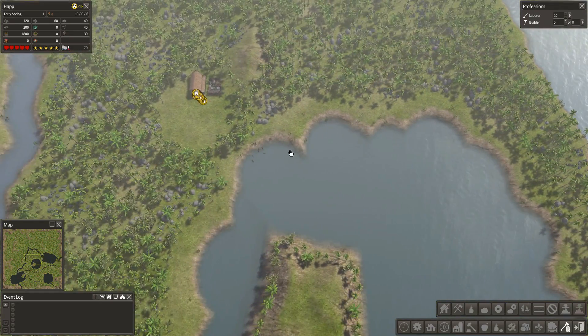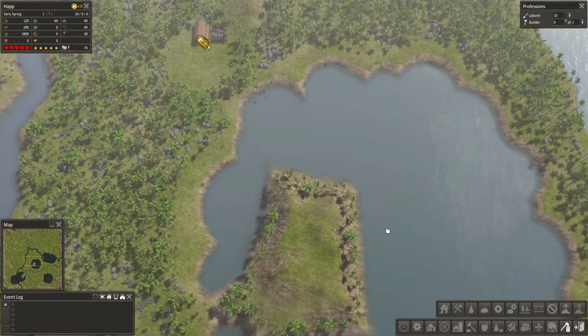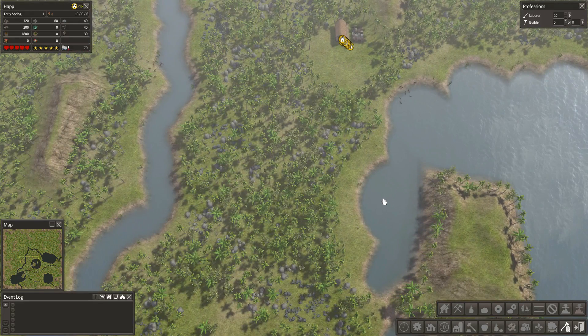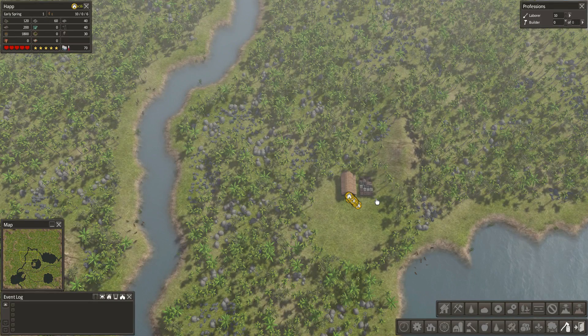We have access to a lake right here that's pretty good. I'm thinking I'm going to flatten this out and turn it into kind of a little island base camp, maybe with some piers coming off of it. In this series I'm going to try to focus a little less on food production on my own and try to trade for a lot of different things that I need.